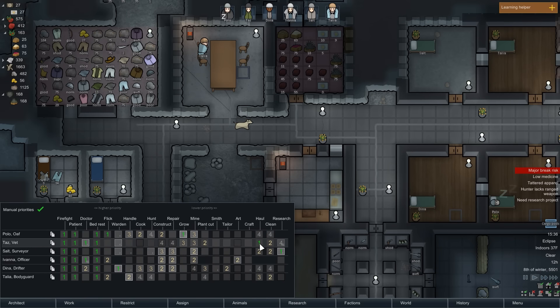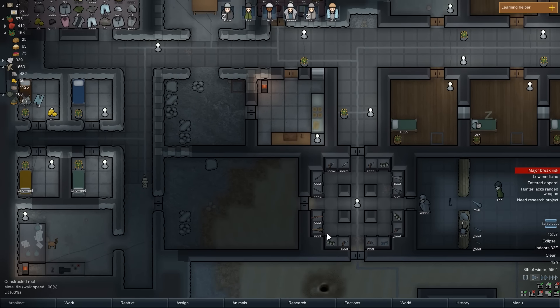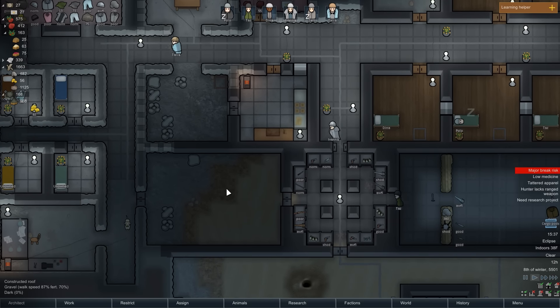Now, who should it be? Looks like our hauler is Taz. So how about Taz — when you're not hauling or plant cutting, you can start crafting. But it looks like somebody else has a passion for this, even though they have lower skill: Dinah, currently our warden. Good at construction, repair, and tailoring — master of all trades, as it appears. I'm going to set this as a two for now. It won't get done for quite some time because we're going to be doing a lot of construction, but it is there, it is possible.